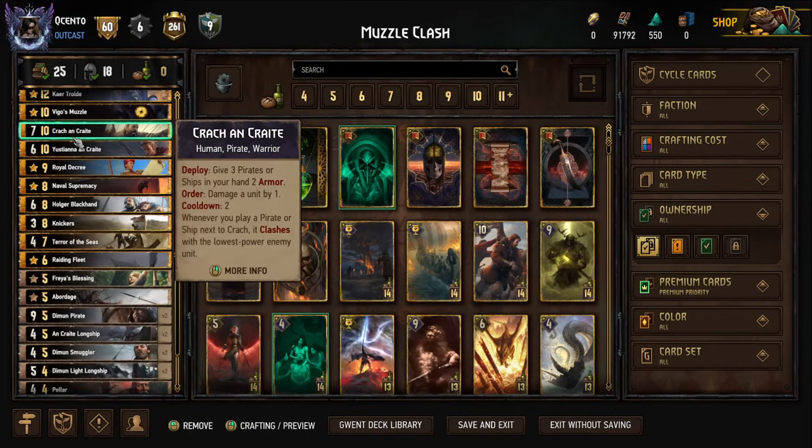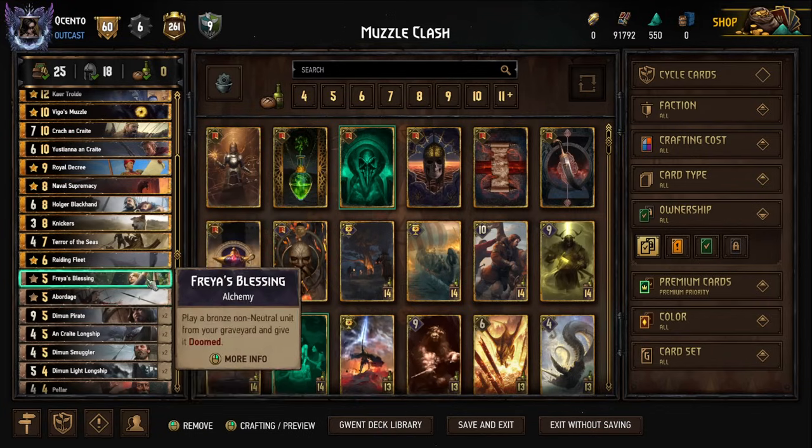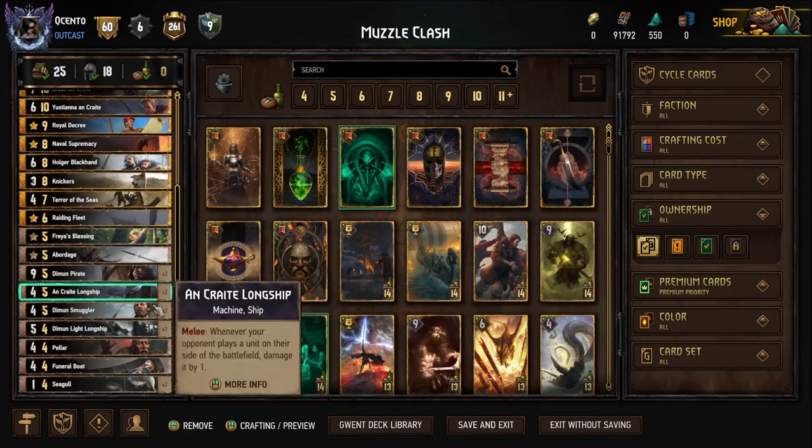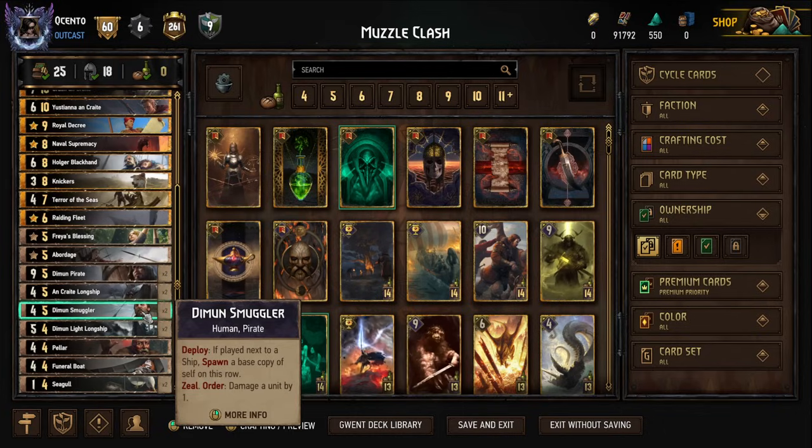Almost outshining the nine-for-five is the Diamond Smuggler at ten for five. I'm surprised it took me so long to realize how good this card can be. Deploy — if played next to a ship, spawn a base copy of self on the board. Zeal Order — damage a unit by one. That damage-by-one can give us leader passive ticks, we get armor on stuff in hand, and it can chip things down so we're completing kills with other leader abilities or pings. These are two cards I really like having in the deck.